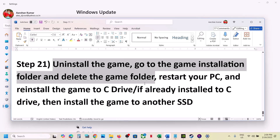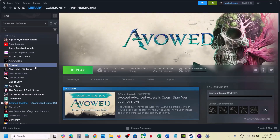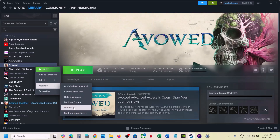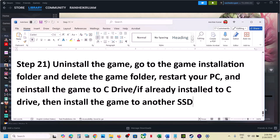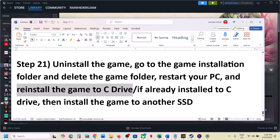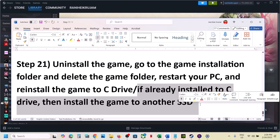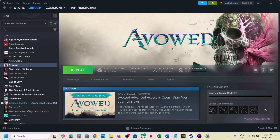The last step is to uninstall and reinstall the game to a different drive. If nothing is working, right click on the game, select Manage, and click Uninstall. After uninstalling, go to the game installation folder, delete the game folder, and then install the game to the C drive. If the game is already on the C drive, try installing it to another SSD and check. One of the steps shown in this video should help you run the game successfully on your Windows computer.